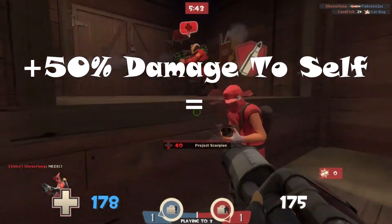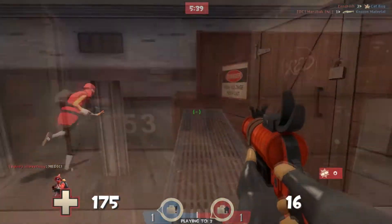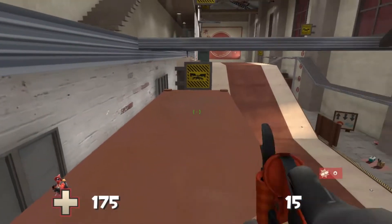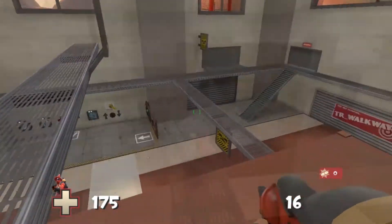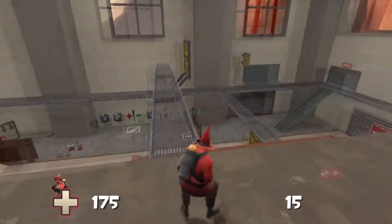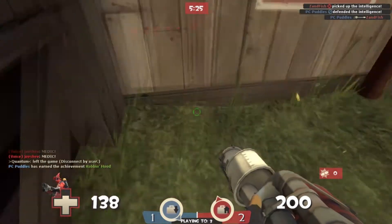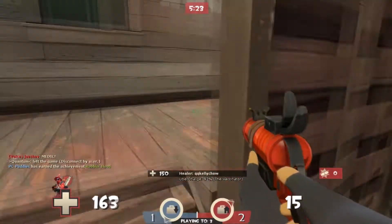The self-damage means you can essentially do detonator jumps, that work and function much like a rocket jump. Crouch jump and fire under you or at a wall, and off you go! Up up and away! Detonator jumping, or flare jumping, is seriously probably one of the most fun tactics I've come across in Team Fortress 2.